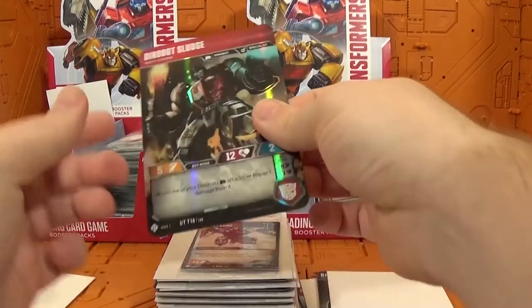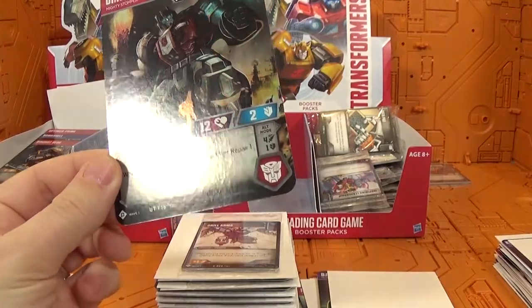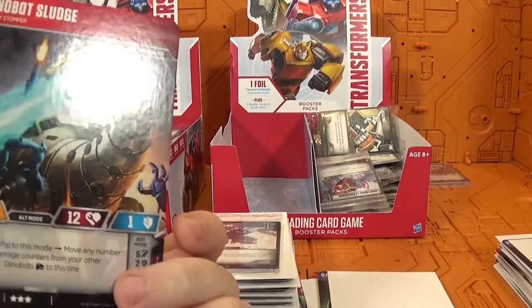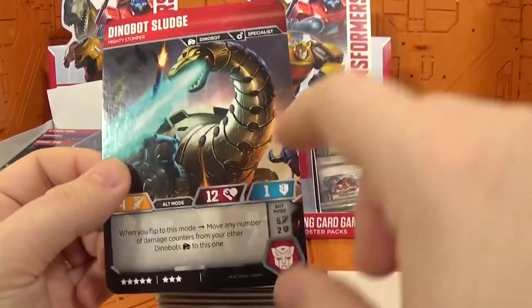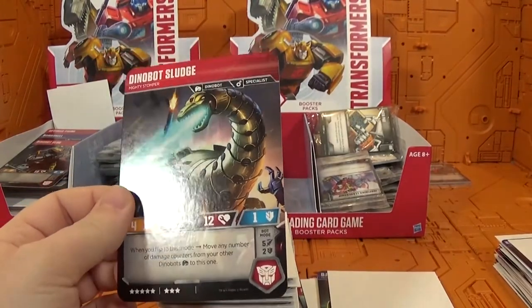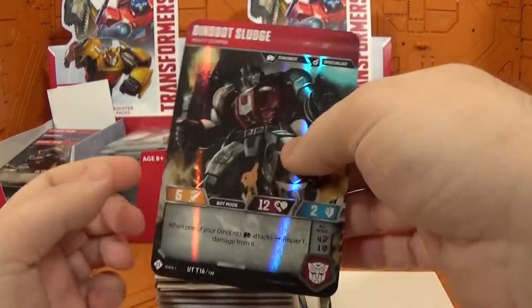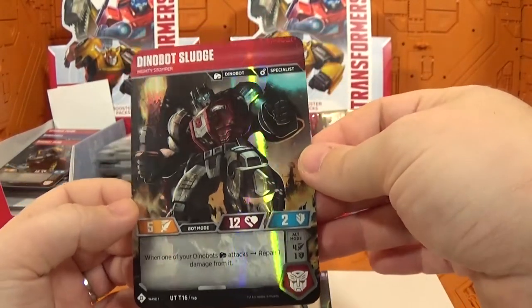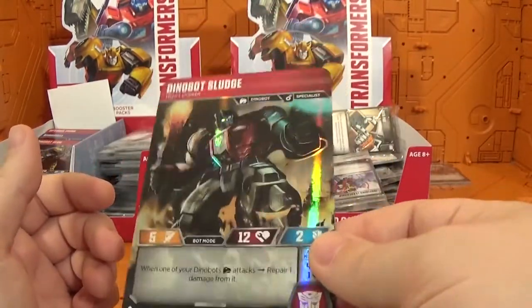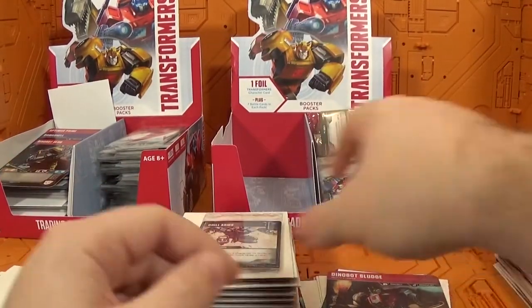And then we have Dinobot Sludge — and he is Ultra Rare! This is my second Sludge though. Really nice artwork — I didn't talk about that yet, but the artwork on all these cards is absolutely amazing. There's not one I saw where I thought it wasn't great. I especially love the metallic eyes and that reflective finish — I can't remember what they're calling it, but it looks really nice.